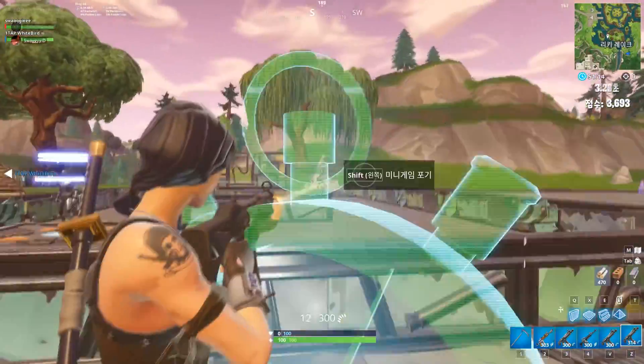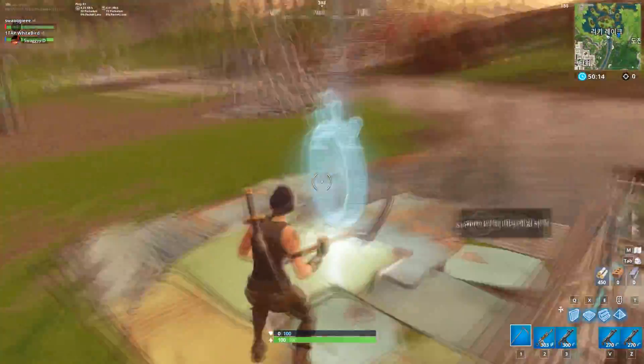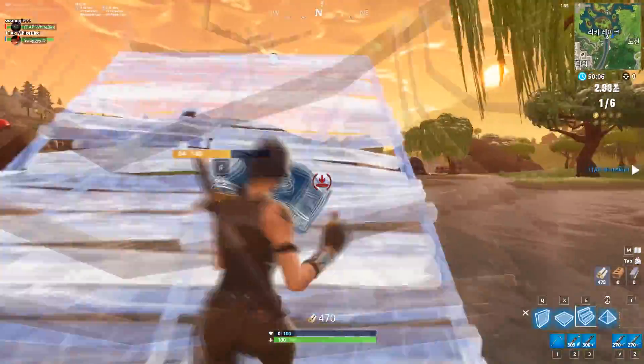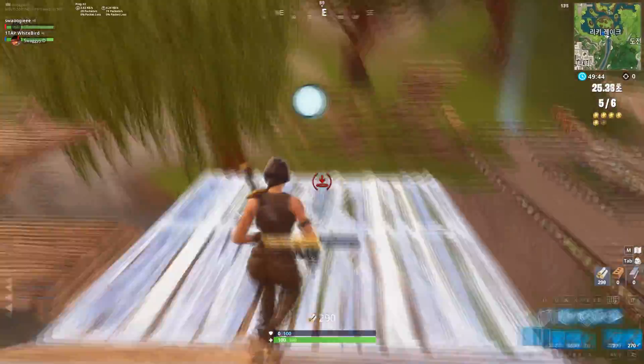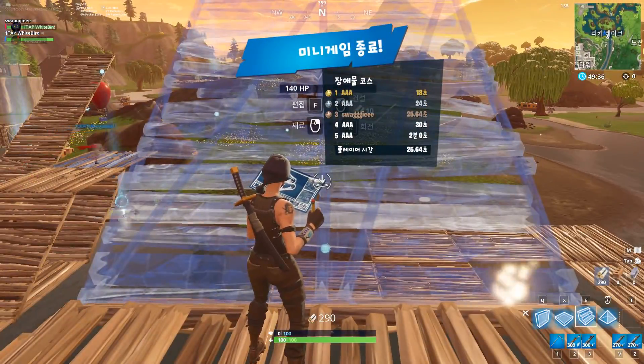After that, be sure not to leave the server at this time — I repeat, don't leave the server yet. The next step is to die out of the circle. Go to the edge of the map, build past the edge of the zone, and die behind the zone.